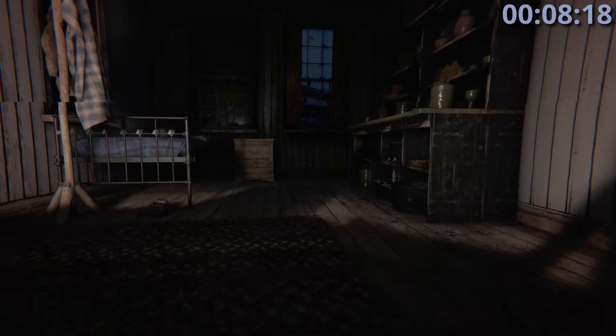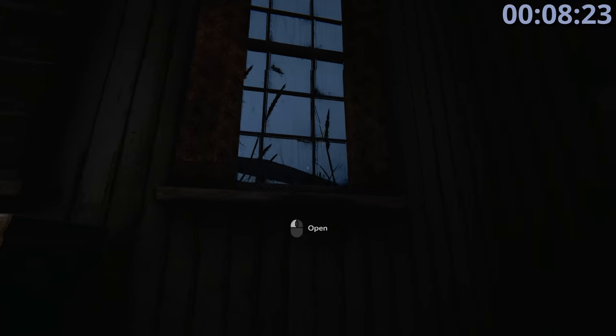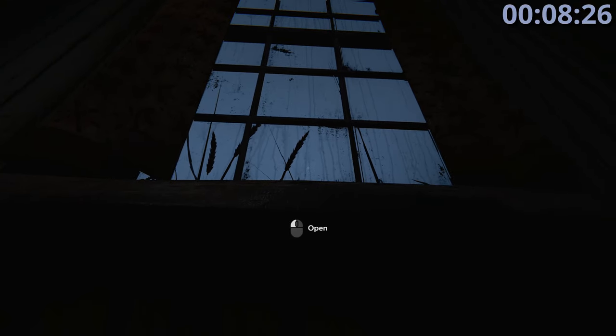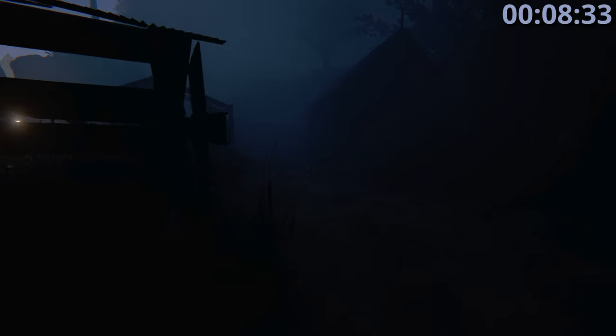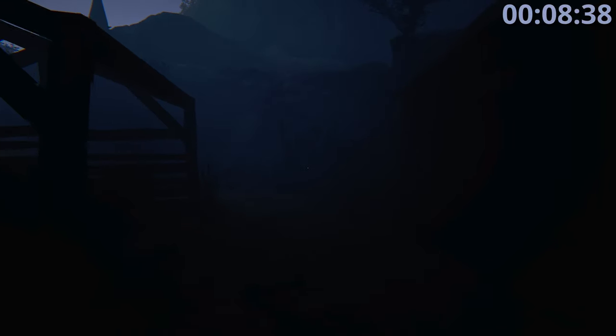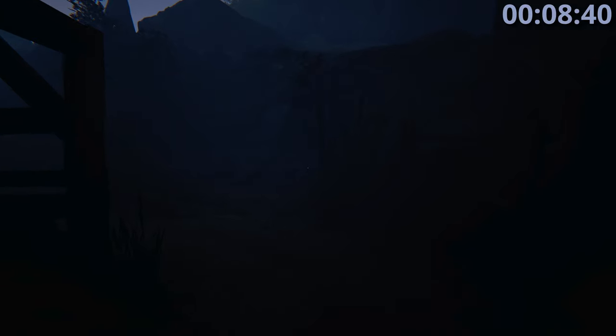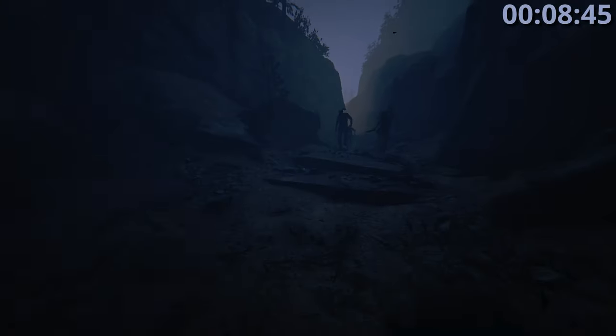Jump through this window and the next window. In here, do not run — crouch down and walk up to the window. Get up to the window and count to about three seconds, then climb out and normal-walk around the right side. Once you get up to the house, listen for when the door opens — that's your cue to start running. Run right around here and you'll get a flash of light, and you're safe again.